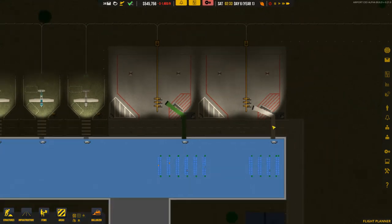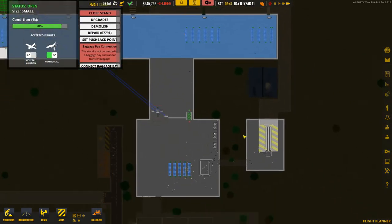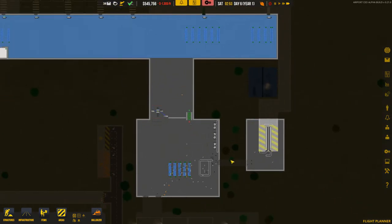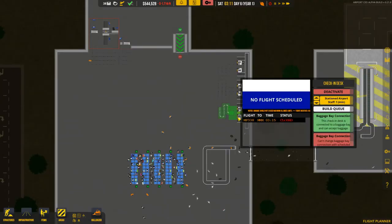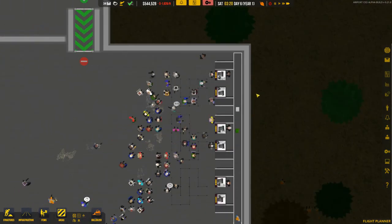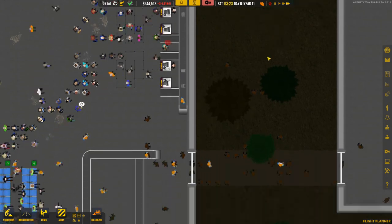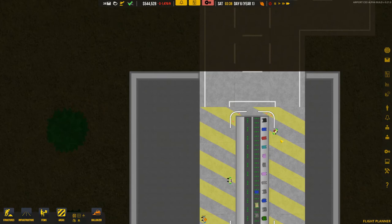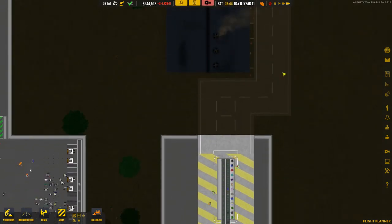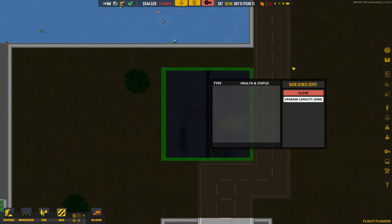This system isn't exclusive to large flights — small flights work exactly the same, just connect the baggage bay there. Now when passengers check in, we can see luggage going over the belt here and it should come out at the other end. Once the airplane is ready, the luggage will be picked up by one of the service trucks — they're all stored in the depot at the moment but will come back when needed.